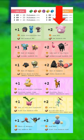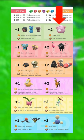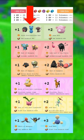If you have access to Area Zero, fight these Pokémon to increase the specific stats you want. If you're early in the game, fight these Pokémon instead.